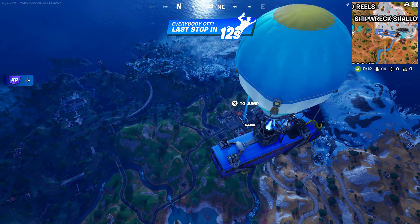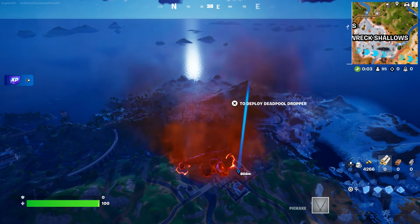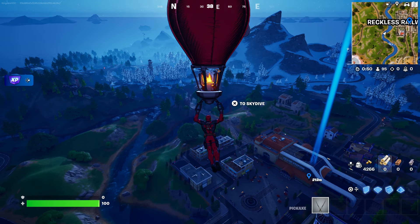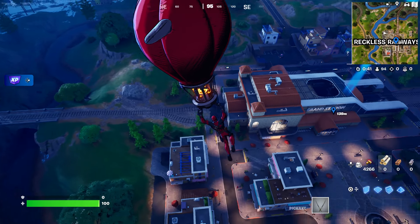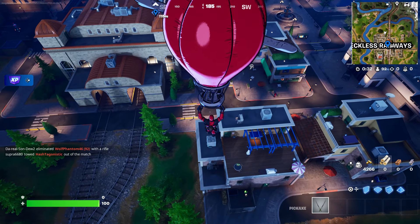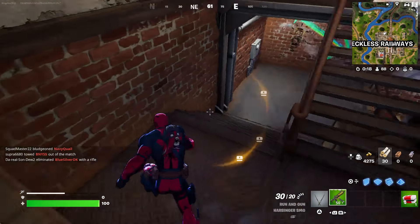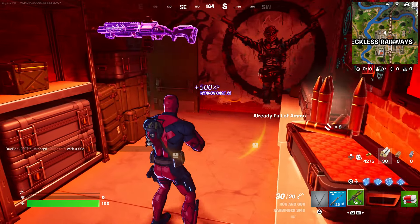Once we jump out of the Battle Bus, we're gonna fly right over here. We'll get close, open the glider, and then open two chests. That's exactly what we're gonna do — just open two chests at this location. You can also open a weapon chest if you want, that works too.